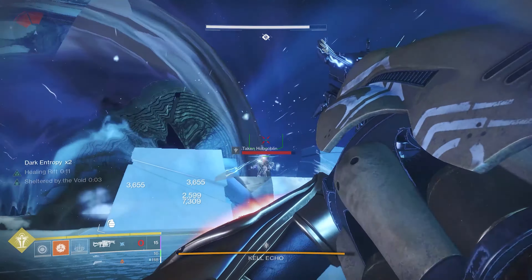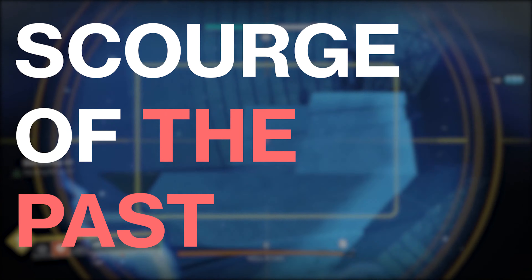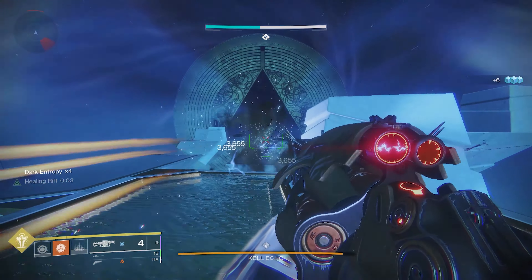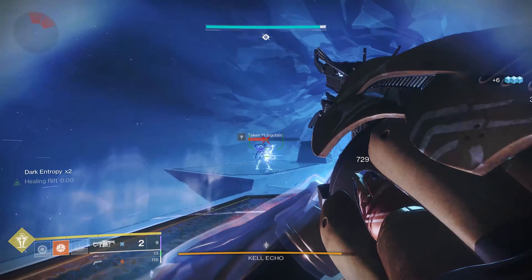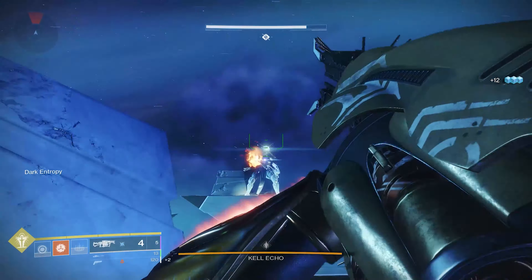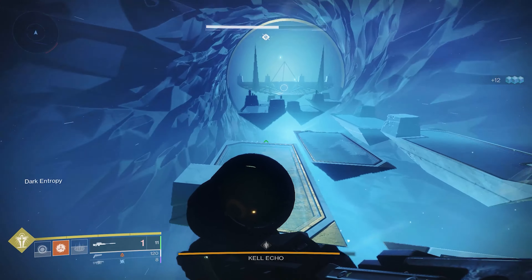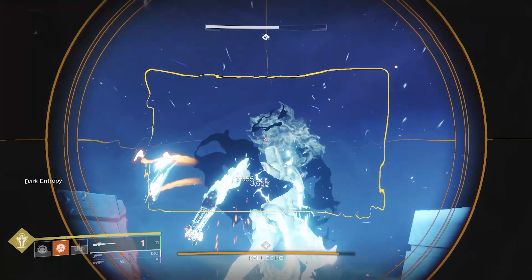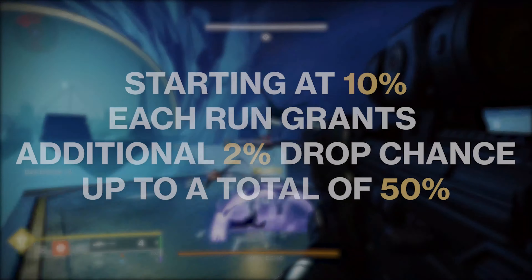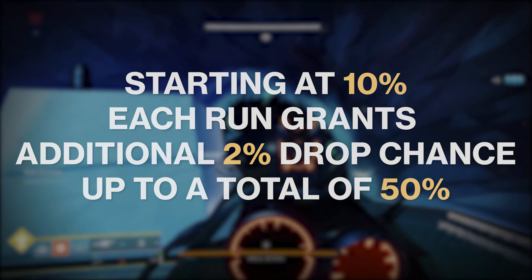The Anarchy is an exotic grenade launcher which you can get from the Raid Scourge of the Past. It's not really that difficult to get nowadays. If you find a group on consoles or PC in the looking-for-group channels, you can find a group that has a checkpoint, finish the last boss, and have a chance to get the Anarchy. There's also bad luck protection, meaning that consecutive runs in Scourge of the Past have a much higher drop rate.